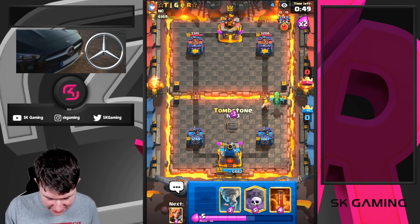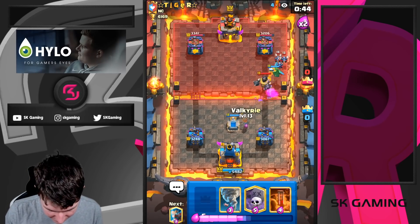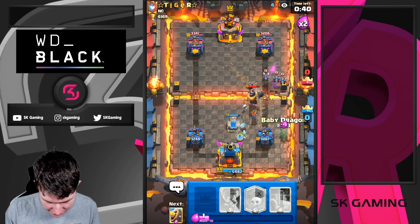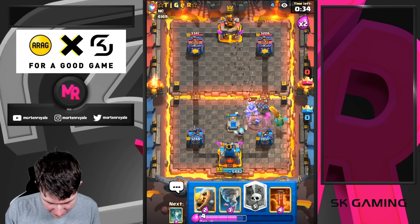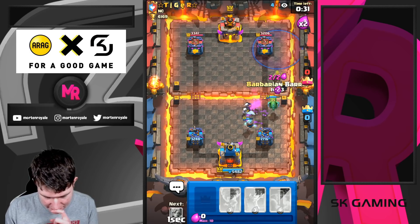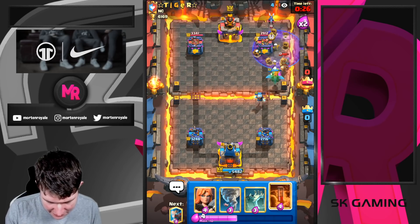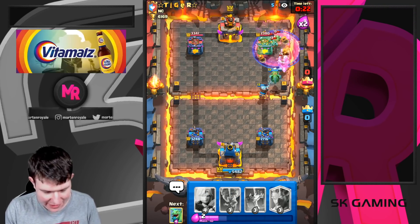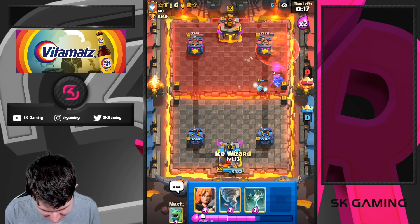Going for Tombstone to save elixir - he has to place the Miner in front of it, there's basically no way he doesn't. So we go for Ice Wizard, then Baby Dragon. We go for Barbarian Barrel since he wants to push with Hunter. We also get a tank on the map. Going for Poison here - we went in because he over-committed. Normally I wouldn't do it, but it's double elixir, so it's fine.